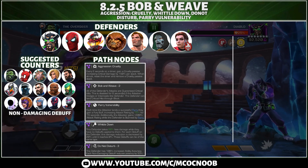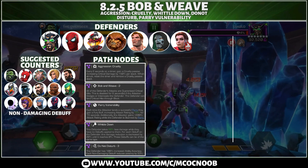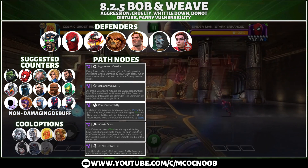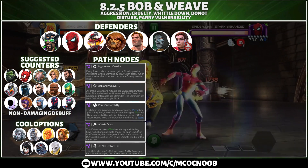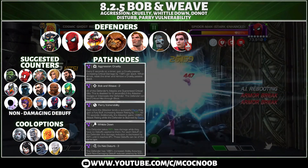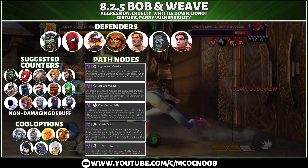Your non-damaging debuff champions are mostly science champions — Overseer, Spider-Ham, Invisible Woman, Spot, Spider-Man 2099, just to name a few. Science champions work well because they have both damaging and non-damaging debuffs. Other cool options are mostly cosmic champions that can apply a lot of non-damaging debuffs like armor breaks — Null, Silver Surfer, Cosmic Ghost Rider, Arcus, Medusa. Also options like Omega Sentinel, Colossus, and Apocalypse.